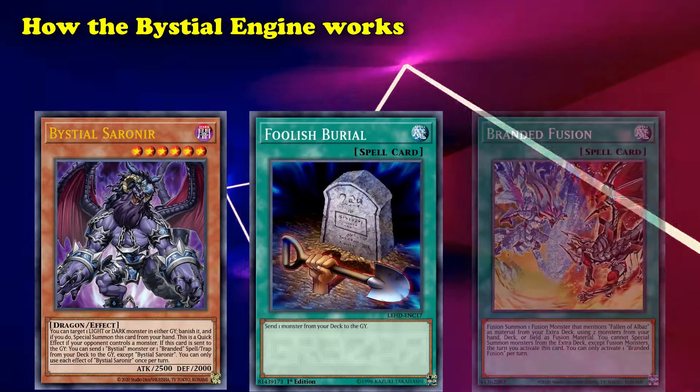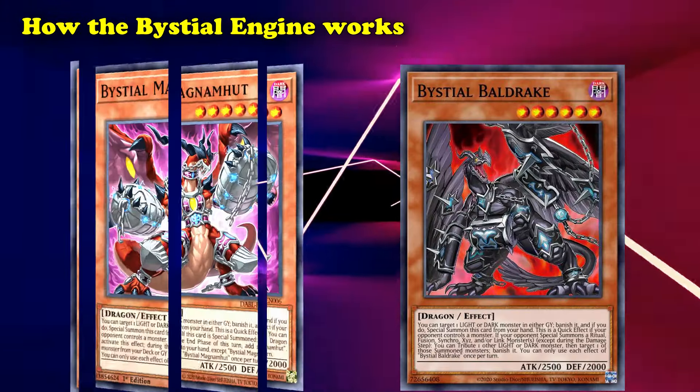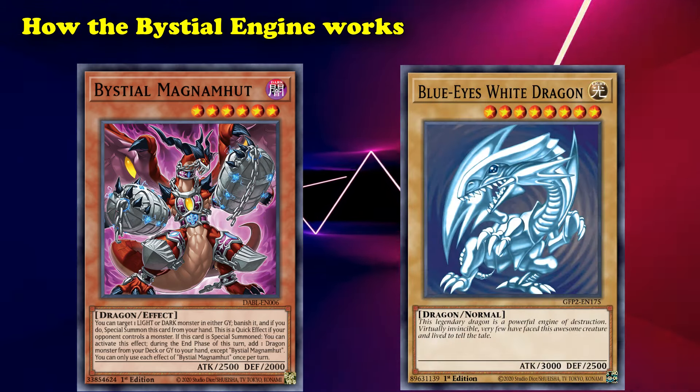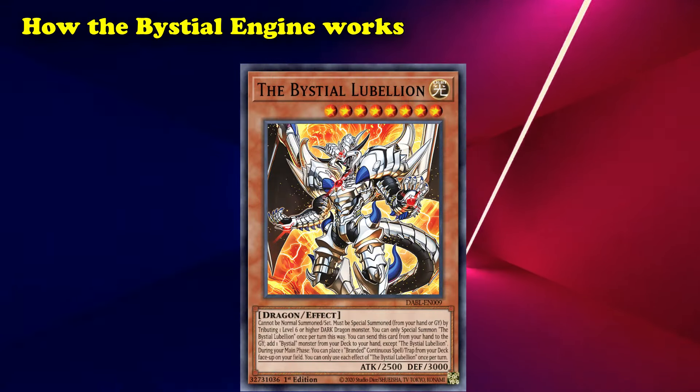Serenir is a Foolish Burial for Branded spells, traps, and Bystial monsters. Druiswarm and Baldrake are removal for your opponent's monsters, and Magnumhut, the best of them all, lets you search for any dragon monster during the end phase after its special summon. But as well as the regular Bystial monsters, there's also THE Bystial monsters.